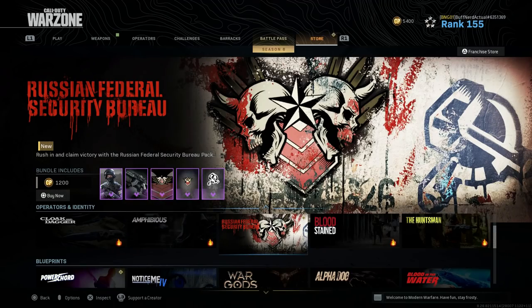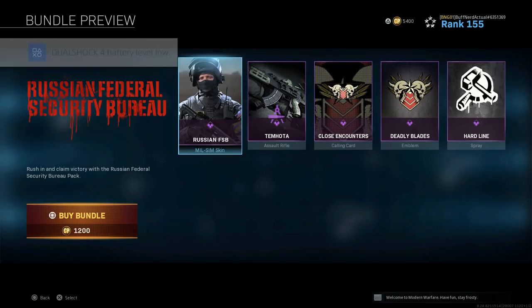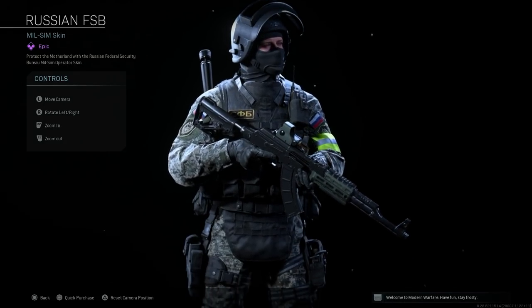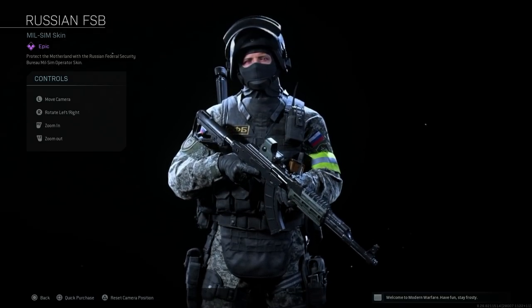Hey guys, we're off with Gamebat today, bringing you another video for our Weapon Blueprint series. Here we'll be covering the Russian FSB Bundle — the Russian Federal Security Bureau Bundle. This is finally available in the shop for 1,200 COD points, after being delayed for multiple seasons. It was supposed to be out in Season 4, and here we are at the very end — the last day of Season 6 — when Infinity Ward actually released it late at night after it had already expired.